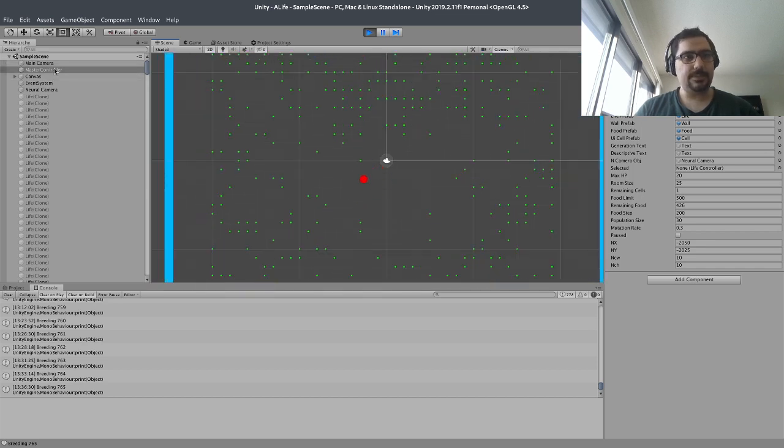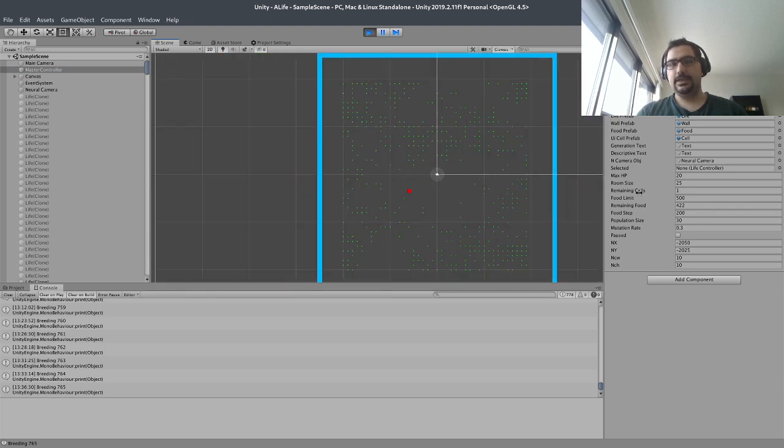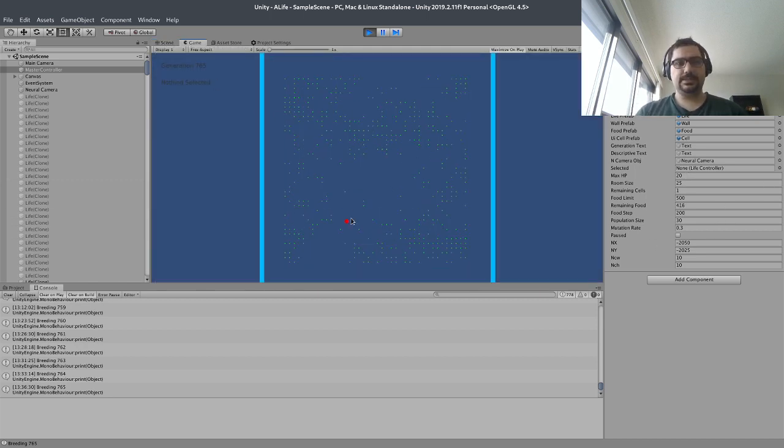So again, the master controller — you can see we are running a population of 30. So at the start of each session, 30 different cells are generated on the ground. We give them 500 foods and they have a room which has 25. They have a max HP of 20 at the start, but they can eat food and corpses to increase that number.